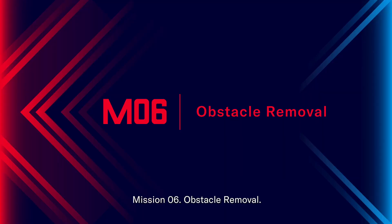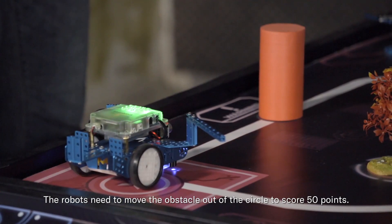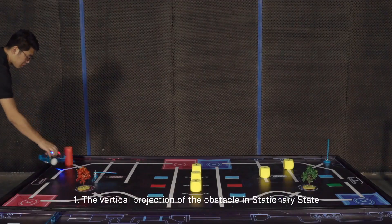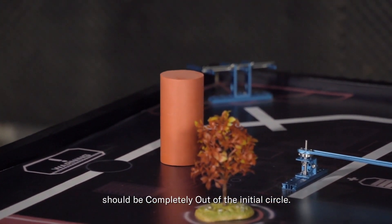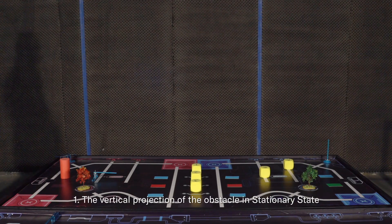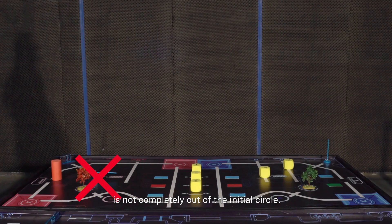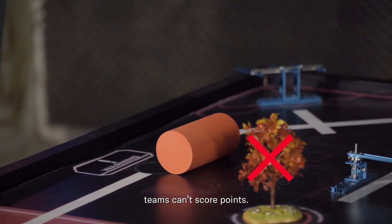Mission 06 – Obstacle Removal. In the initial state, the obstacle will be placed completely inside the circle. The robots need to move the obstacle out of the circle to score 50 points. Scoring details: the vertical projection of the obstacle in the stationary state should be completely out of the initial circle and stay for at least 2 seconds. Teams cannot score if the obstacle is not completely out of the circle, or if the robot lifts the obstacle and it rolls back into the circle.